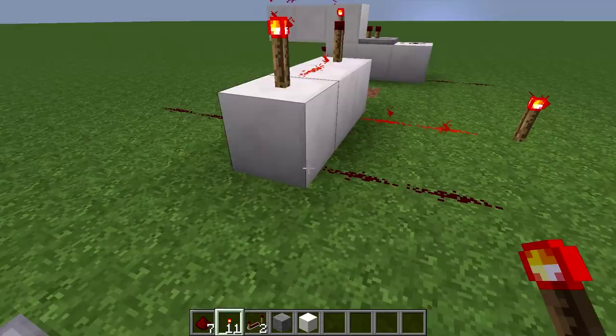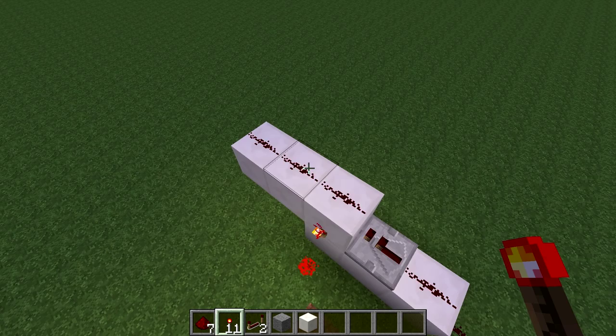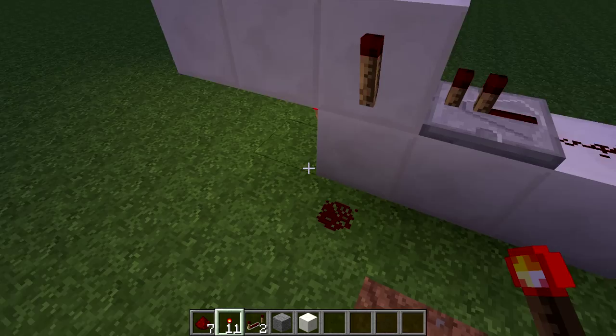Then I have the most challenging gate that I used, and it's called the RSNOR gate. It basically stores all of my numbers when I'm trying to calculate them. This is the output line and this is the input line. If I power the input and then unpower it, it will store the signal right here. And if I want to reset the signal, I will just place a redstone torch here and it's reset.